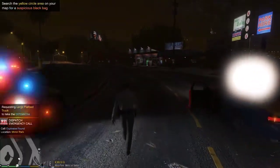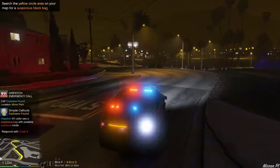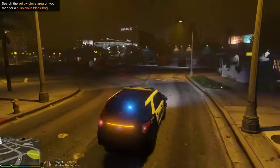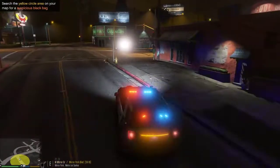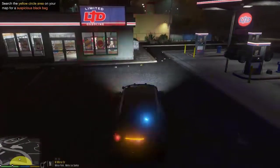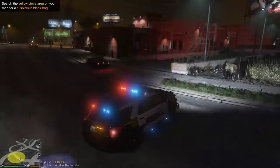All right, one dispatch — responding code three, parts of explosives. We're going to put the post over here. One change, show me on scene of that use of explosives callout. So right now we're here on scene of this explosive call. I'm going to go ahead and simply locate the bag. I'm looking for a suspicious black bag, going to park my vehicle over here.